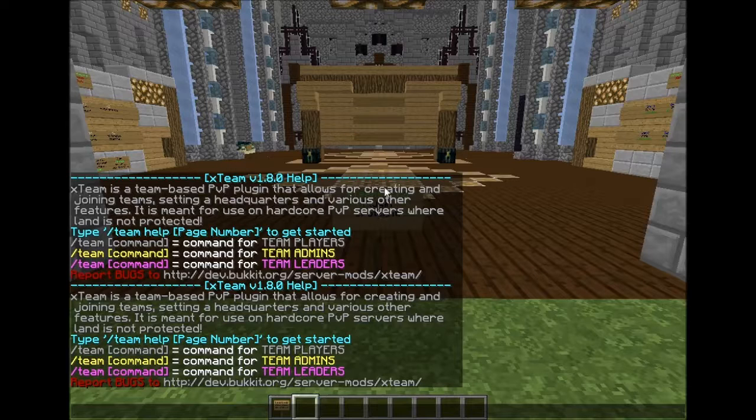If you do /team help, it gives you the version of X-Teams and base descriptions. On the next page, gray means team players can do it, yellow means team admins can, and pink means team leaders can do it. Since this plugin was updated from 1.5 to 1.7.2, there are probably going to be bugs somewhere, so you want to report them — I'll leave a link in the description.